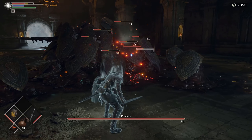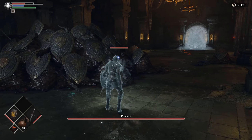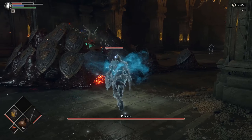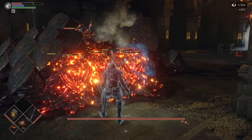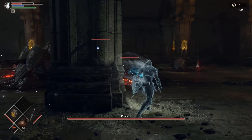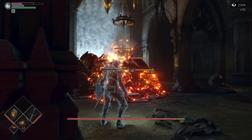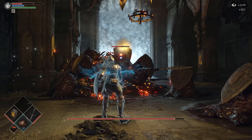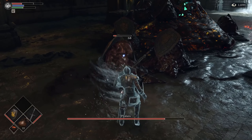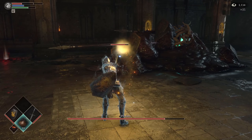Phalanx itself is a relatively underwhelming boss fight, although it could be rather tricky if you attempted to kill it using only regular melee attacks. Given the name of the boss, the fact melee attacks don't do too much damage on their own shouldn't come as a huge surprise — it is after all named after the military formation which utilised a wall of shields to make those within it extremely difficult to attack. A lot of the bosses in Demon's Souls I would consider to be puzzle bosses more than pure combat encounters, and Phalanx certainly fits that bill.